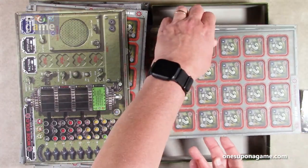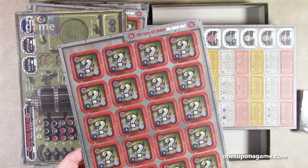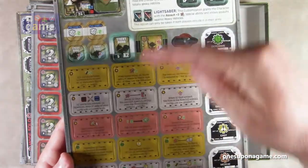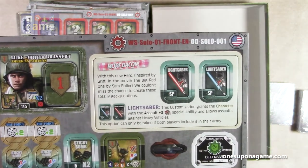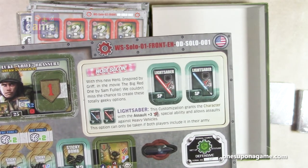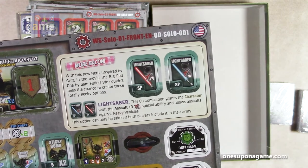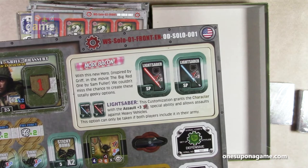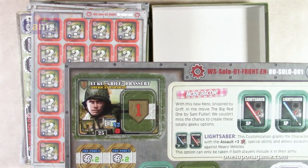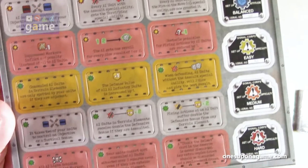Then another sheet of units — there are 48 total, so 24 per sheet. You've also got the various danger markers and a tracker that goes up and down the side. And then there's some bonus content: lightsabers — a new hero inspired by Griff in the movie The Big Red One by Sam Fuller. This customization grants the character the Assault+3 special ability and allows assaults against heavy vehicles. This option can only be taken if both players include it in their army, so you can't have one side Jedi and the other side not.